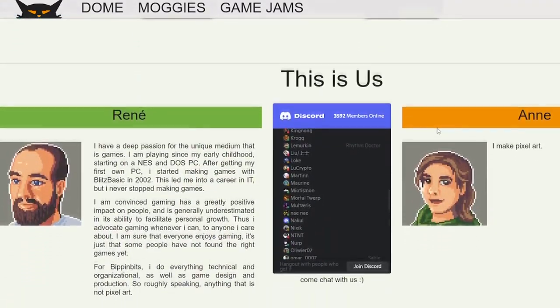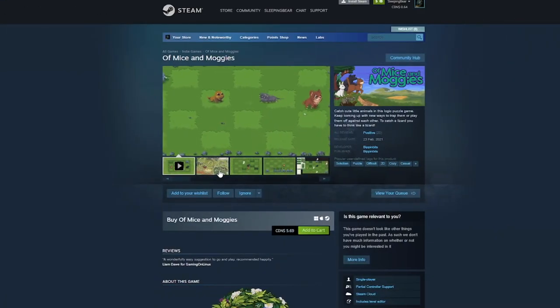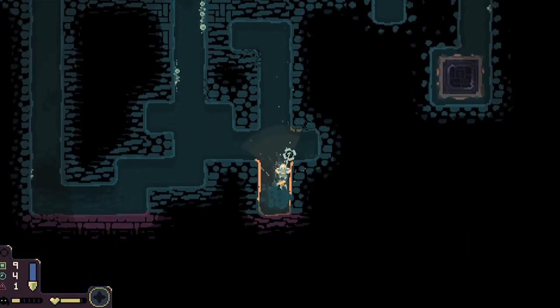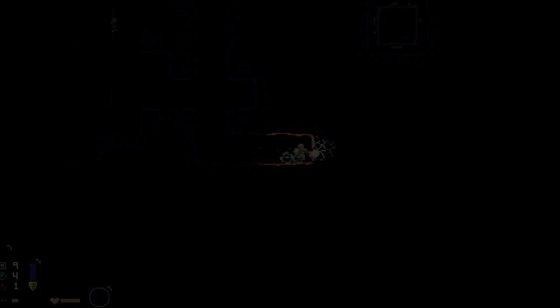The developers are a team of two people who go by BippinBits, who have made one other game called Of Mice and Moggies, a cute animal puzzle game. But Domekeeper is definitely their major success. As usual with my videos, I'll tell you everything you need to know about the game, then give you my experience with it, and tell you how it's the best cozy roguelike out there. But first, let's talk about all the options before you even start a run.